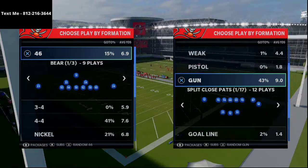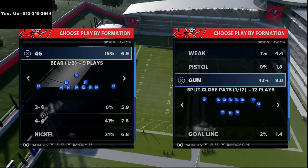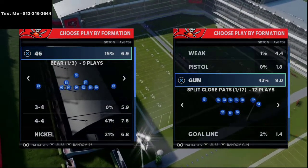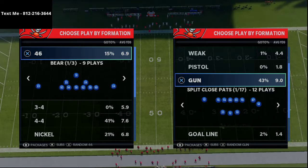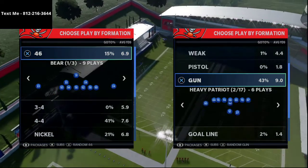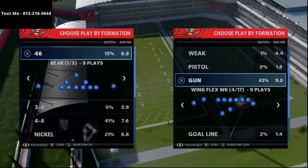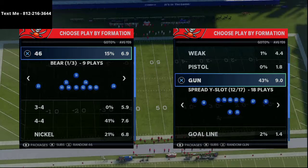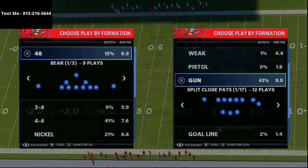I'm currently in the midst of writing a comprehensive guide — literally probably going to be over 200 pages — on the Patriots playbook. This is one of the deepest playbooks in Madden 21. It's got about six or seven in-depth formations: Split Close, Paths A Slot, Offset Doubles, Trips Tight, Y Off Trips, Bunch, and some five-wide sets. This playbook is just loaded.